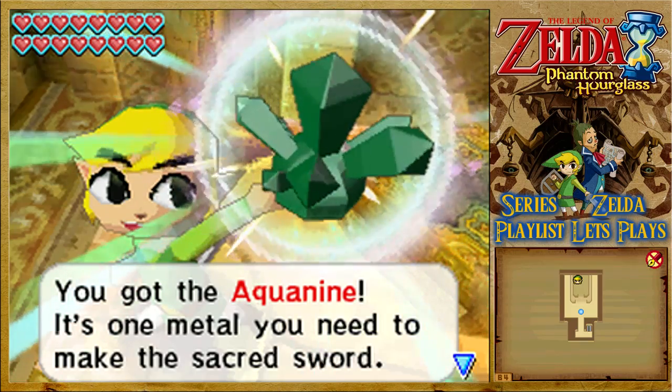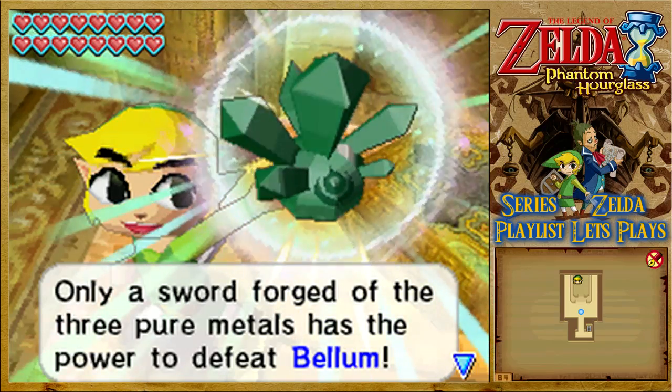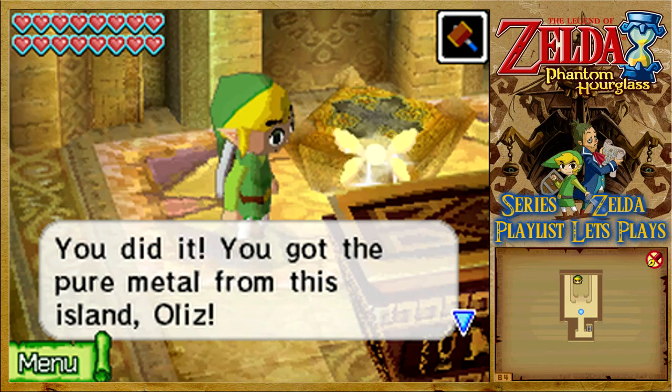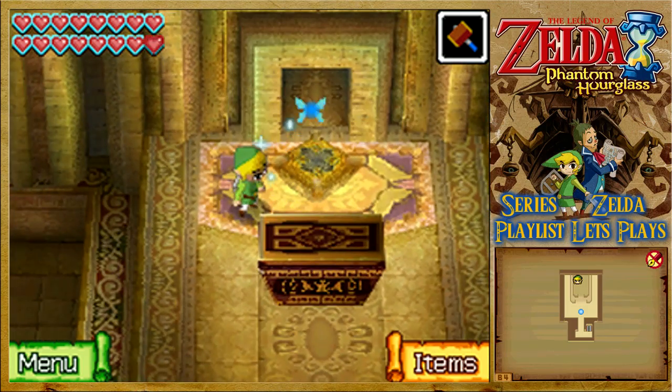It's the one metal you need to make the sacred sword! In fact, it's a trio of metals, and I've got them all! Only a sword forged with the three pure metals has the power to defeat Bellum! You got the pure metal from this island - let's hurry back to Linebeck!